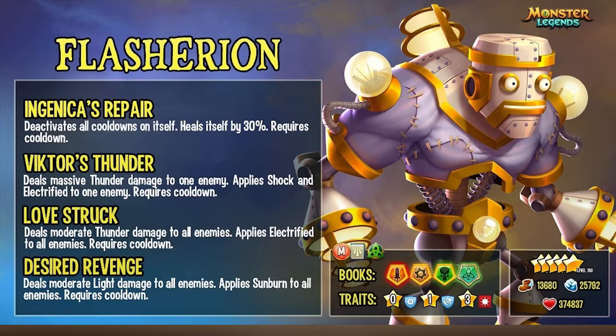For the fourth move, I would use Desired Revenge — deals moderate light damage to all enemies, plus sunburn to all enemies.